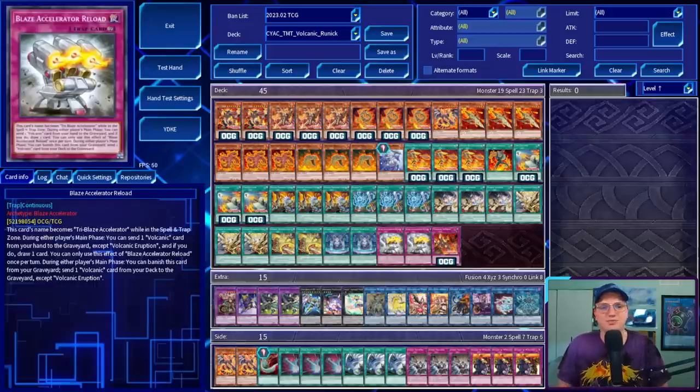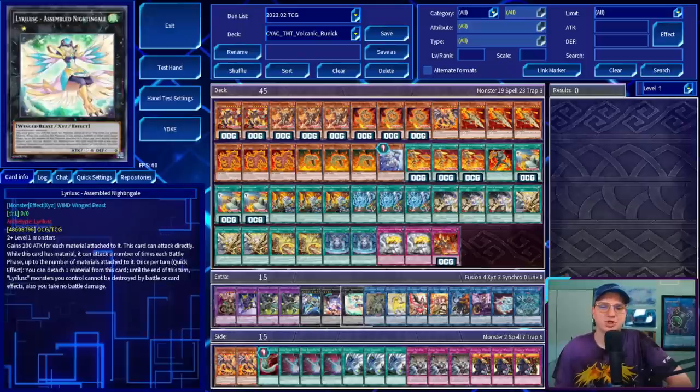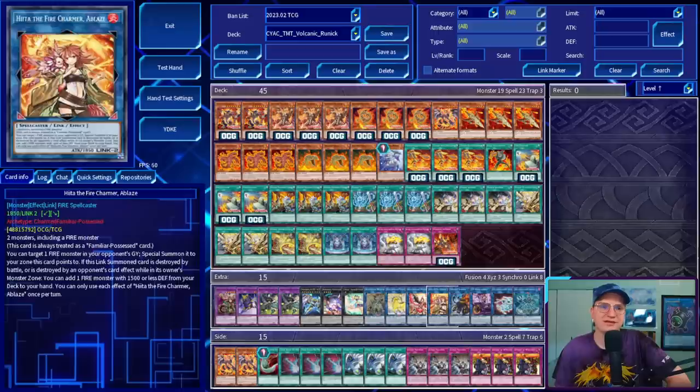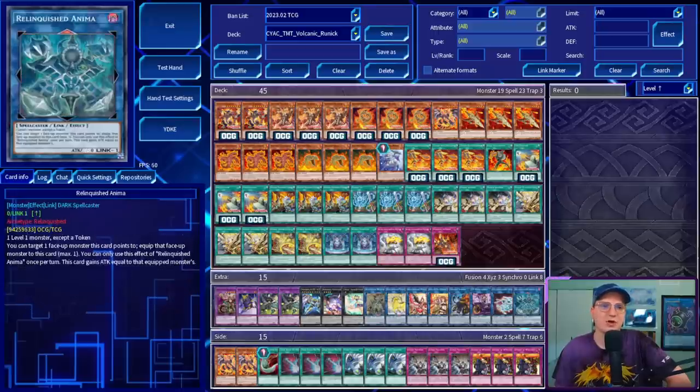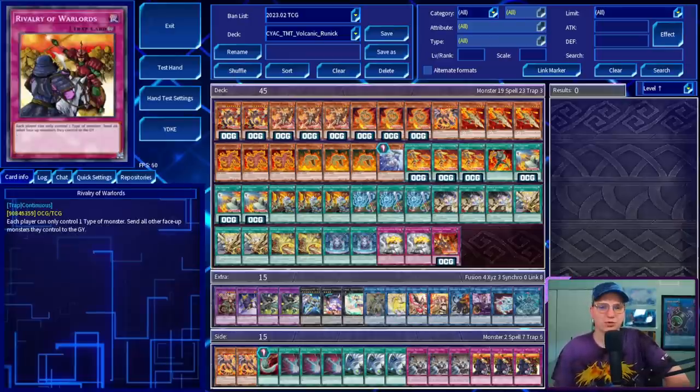For traps, we're on two Blaze Accelerator Reload — which becomes Tri-Blaze Accelerator while in the spell and trap zone. During the main phase you can send a Volcanic card from your hand to the graveyard, except Volcanic Eruption, and draw a card. During either player's main phase you can banish it from the graveyard to send a Volcanic card from deck to the graveyard. Finally, Volcanic Inferno: when your opponent activates a monster effect on the field, you can banish a Pyro monster from your graveyard to inflict 500 damage; if you banished a Volcanic monster, you can negate that effect. During your opponent's end phase, you can target two banished Volcanic monsters and put them at the bottom of the deck — giving you inevitability they could never reach. In the extra: Dragostepelia, Gary, two Hugin, Zeus, Downard Magician, Leerlisk, Assembled Nightingale, Access Code Talker, Nightmares, Unicorn, Phoenix, Heat to the Fire Charmer Ablaze, Sprite, Sprind, IP Mascarena, Salamangreat Almirage, and Relinquished Anima. In the side: two more copies of Queen, one Harpy's Featherduster, three Dark Ruler No More, three Twin Twister — preferred for discarding Shell — three Evenly Matched, and three Rivalry of Warlords.